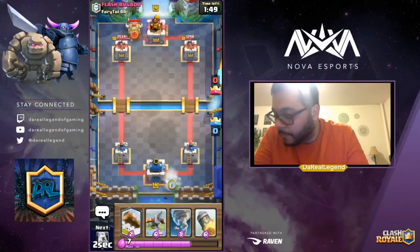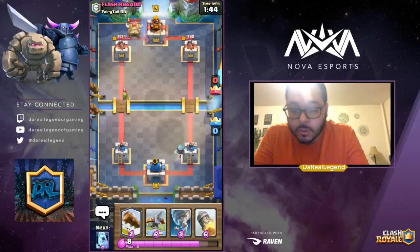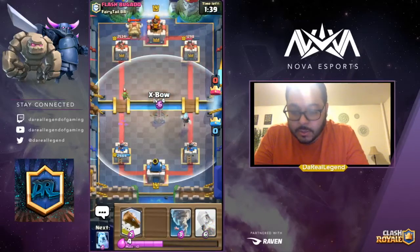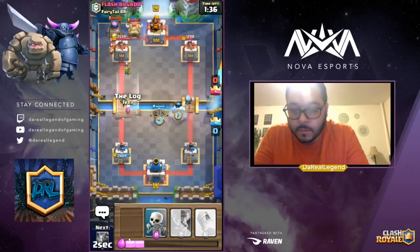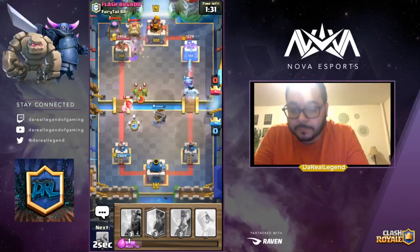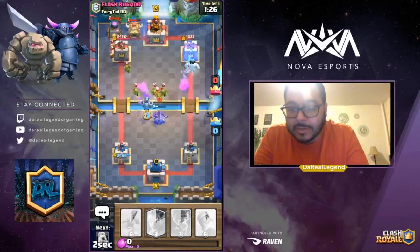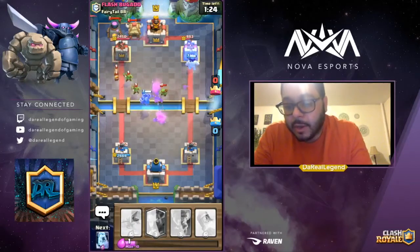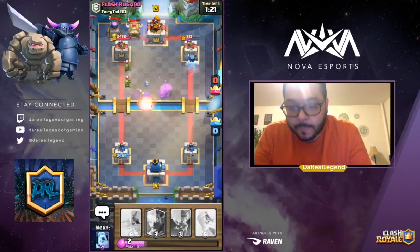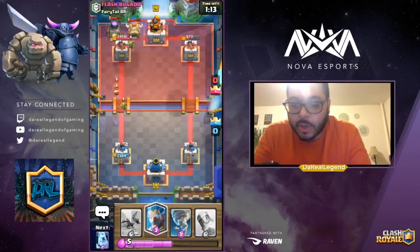So you play 2.9 elixir decks — that's pretty cool, you like cycle decks. I usually play kind of heavy, like mid-threes, control decks and stuff. They're dropping down now because they know I'm playing X-bow, so they're going to keep dropping spawning troops in front. That's fine, because our Ice Golem is going to headbutt that tower and it's only a Rocket and a Log away, so we can start working on the other side.